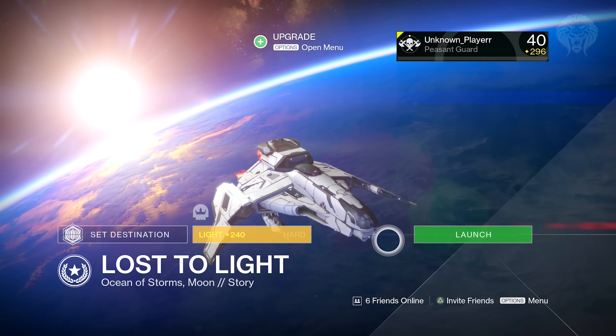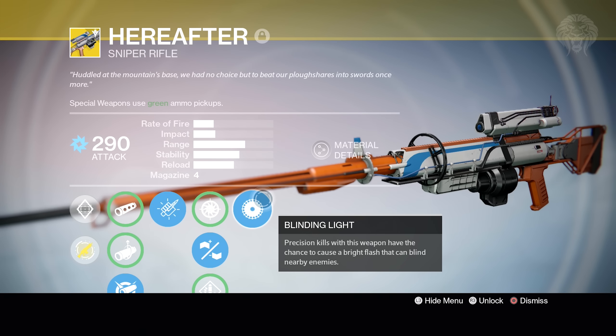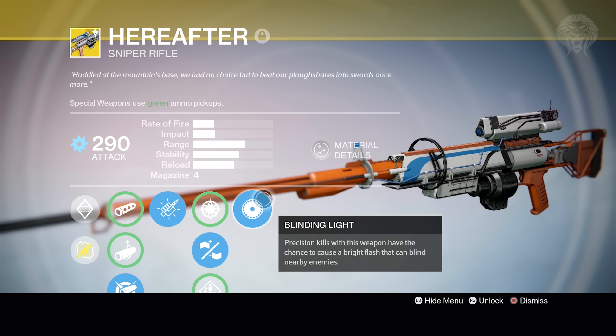To start off, pick a special weapon that you want to boost to a max of 300 attack. It has to be a special weapon of course, because you can only infuse into the same weapon type. Pick any special weapon and what we're going to do is infuse the Black Spindle into it.